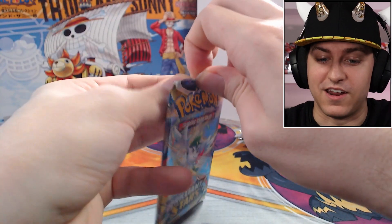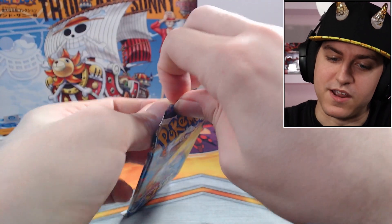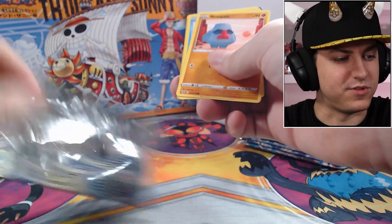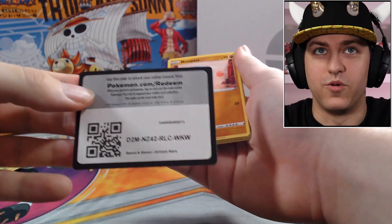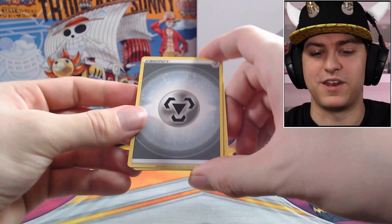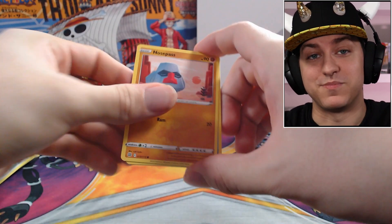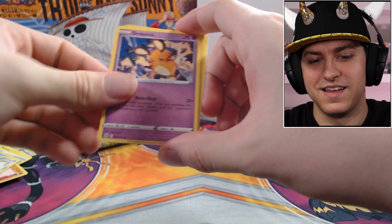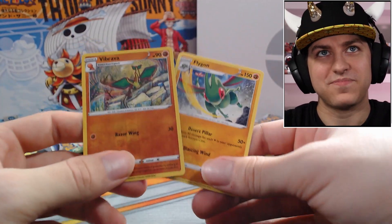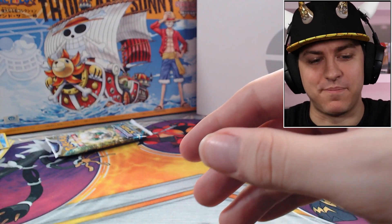We've got to at least get a hit here, right? They've gotta give us something. Look at that Nosepass up at the front here. Code card — one, Pachirisu, two — I do love me some Pachirisu. Vibrava — and the evolution! Would have been great if we'd gotten a Flygon out of there as well. We are currently five packs through these twelve.